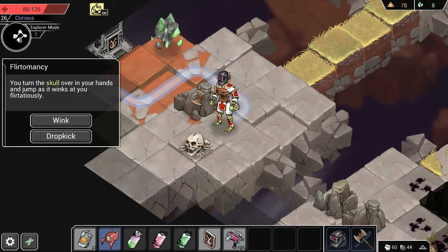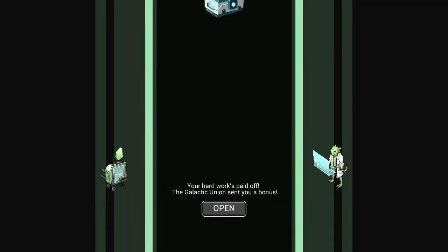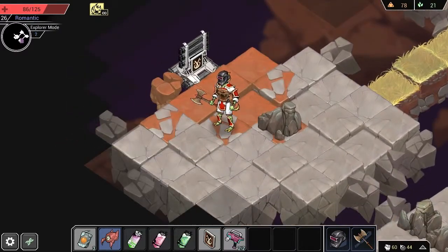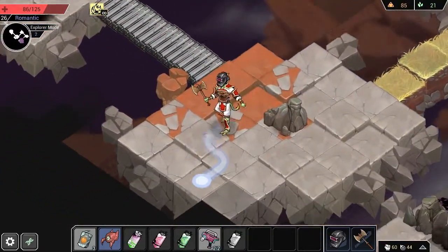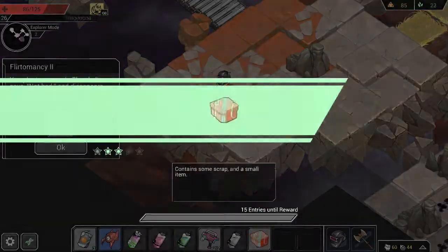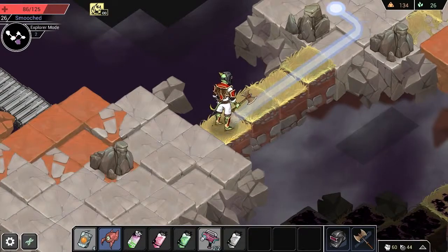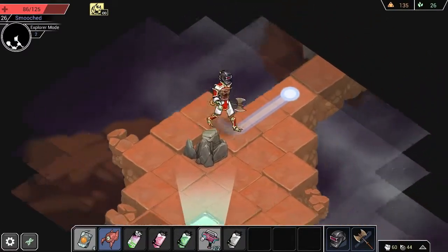Flirtomancy. You turn the skull over in your hands and jump as it winks at you flirtatiously. I said I wasn't going to get randy or frisky, but we're going to wink the hell out of the skull because I like advances. Skull melts away with a crystalline chime that tinkles like laughter. Sweet — and we get an earthshaker staff. I'll have to figure out what that does. First, let's go break this crystal. We did find the keyed secret area though, so we're going on adventures, which actually had useful stuff for us once. You see the skull from before wearing lipstick — it blinks, as if batting non-existent eyelashes. Let's kiss it. And we get a gift box — and that's actually a fair amount of scrap. I'm pretty happy with the circumstances of kissing that skull.